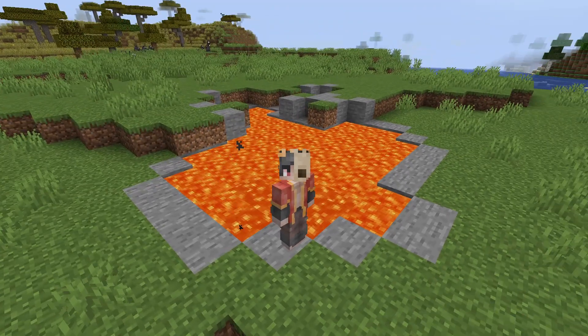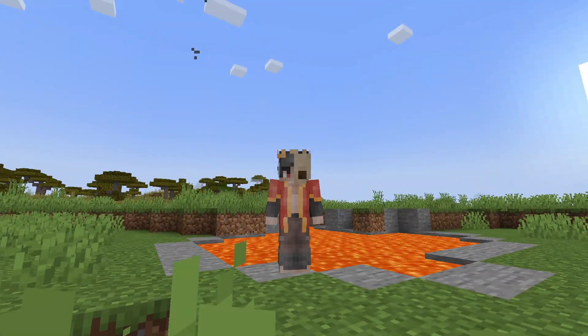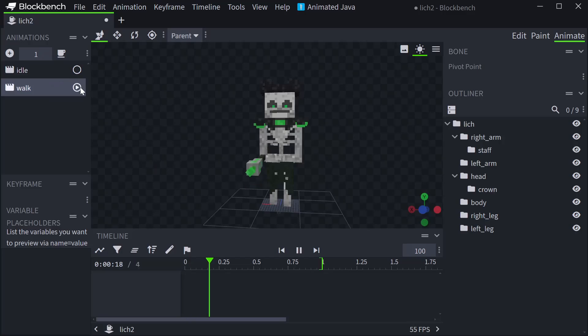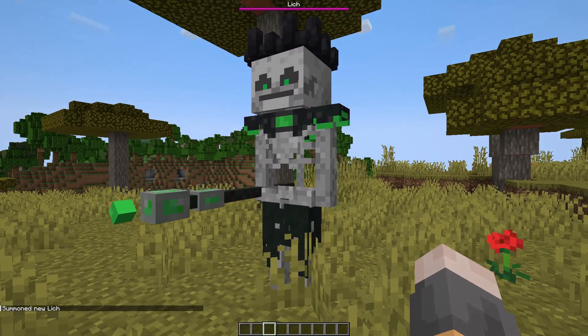Now I know we all want to see my friends suffer, so I'll quickly explain how I made the boss and then we'll get right into that. Using Blockbench, I made the model, added some decorations and animations, and now we can import it into the game. Please work — yes!